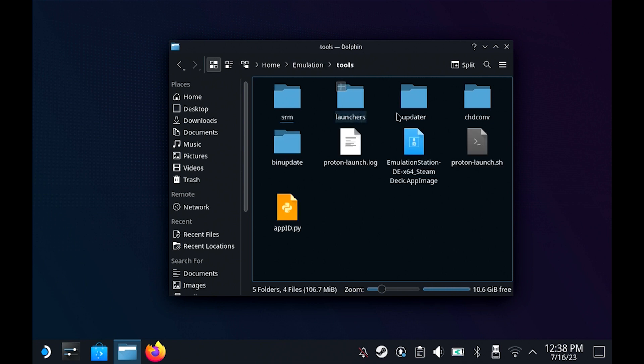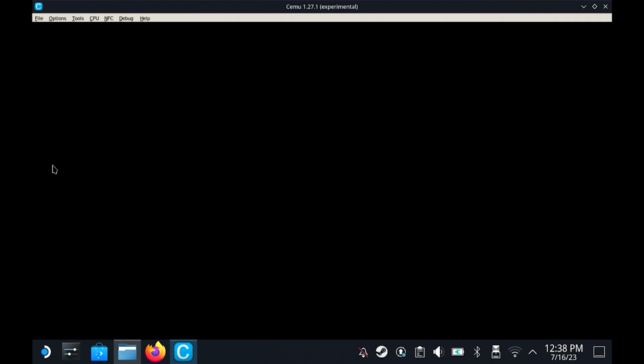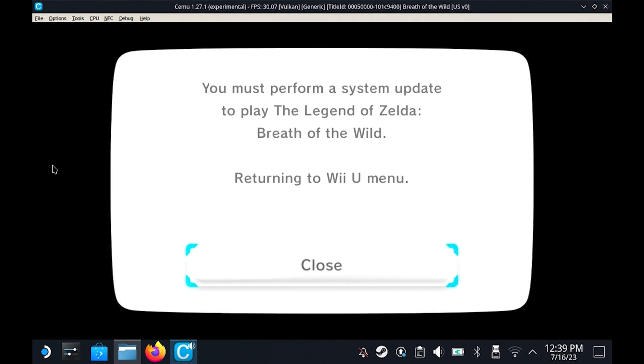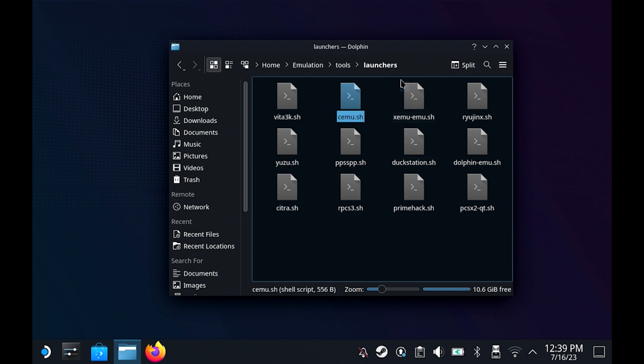Now I'll go back to Home, then Emulation, then Tools, then Launchers, and execute Cemu. I want to show you what happens when you don't have the DLC installed. Cemu detects Breath of the Wild and the keys look correct, so we can try to open it. It loads up, the loading screen works — but then it says 'you must perform a system update for The Legend of Zelda: Breath of the Wild.' So we can't actually play it. We'll exit out.